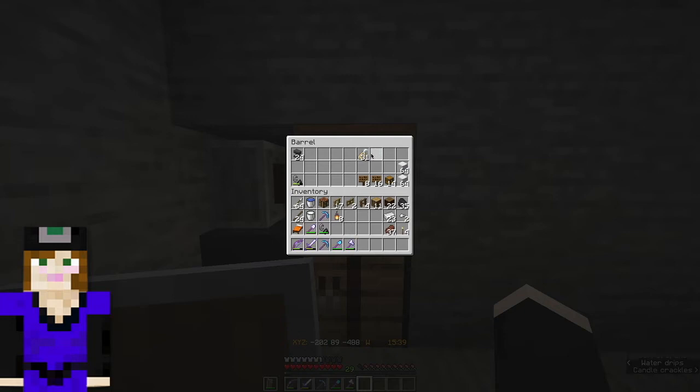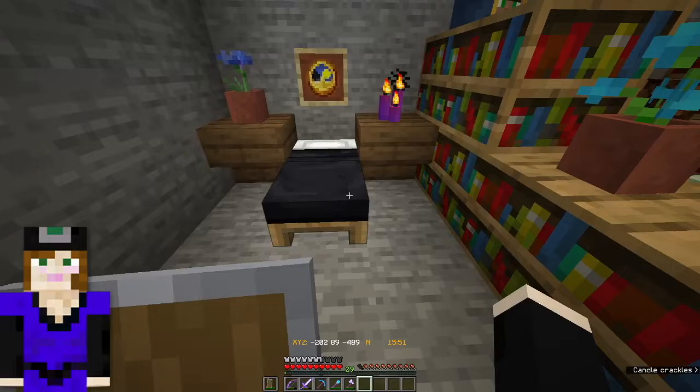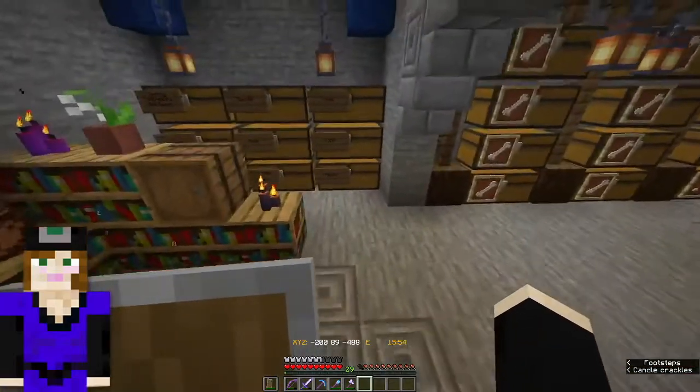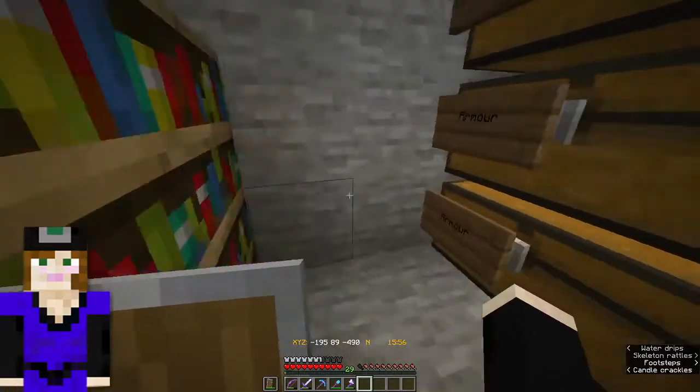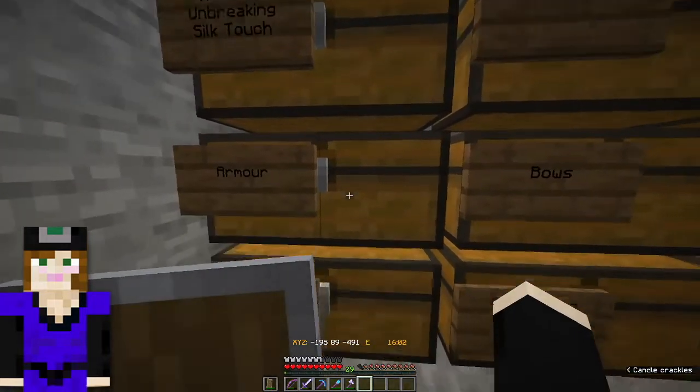Over here we have anvils and lots more anvils. And we have that darn iron farm — I got to find a way to turn that thing off. Name tags, more iron to make more anvils. If you need it, there's tons of iron in the blacksmith shop. If you just need iron, there's a bed so you can set your spawn and rest. And the books are over here, divided by the treasure enchantments — mending and Silk Touch.